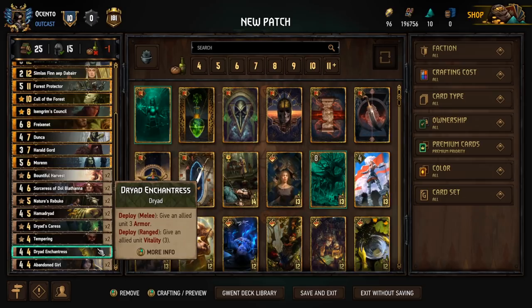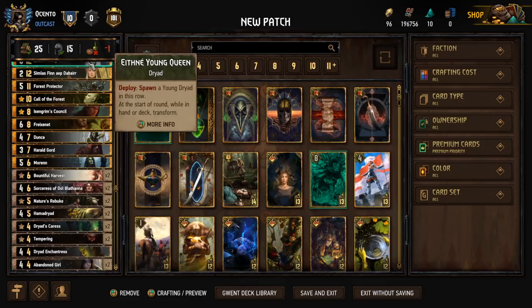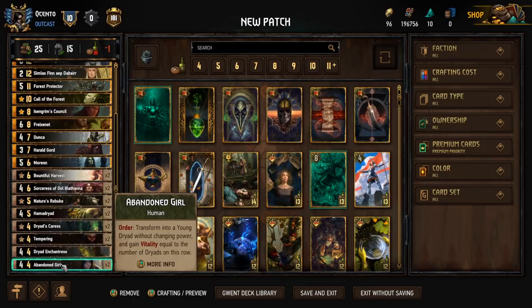Dryad Enchantress is really good for giving Vitality to something, boosting up the base power, and keeping it alive. It's also an extra target for Friginae if we need to boost another Dryad in hand and we're missing some of the other ones. That's why we have the one-off Dryad Enchantress — it's a pretty good card for the 4 provisions.